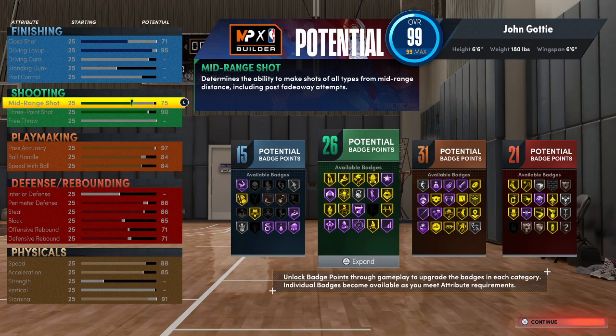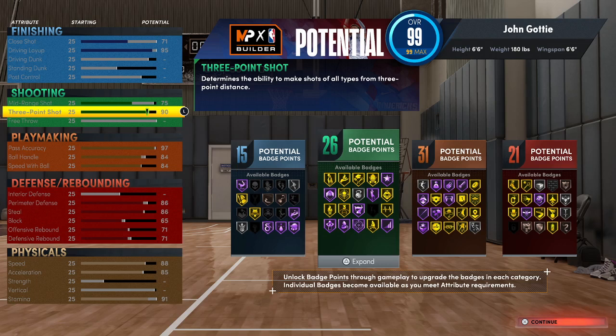For shooting, you have to give some to take some. My mid-range is at 75 — I'm not going to be taking a lot of mid-range shots, but I want to be able to knock them down when left open. My three is the highest, sitting at 90, but with the boost that's 95, so you should be able to knock down shots consistently off the dribble.